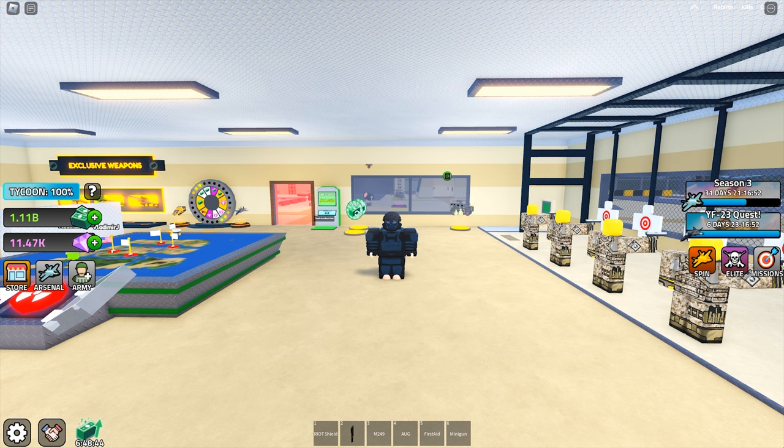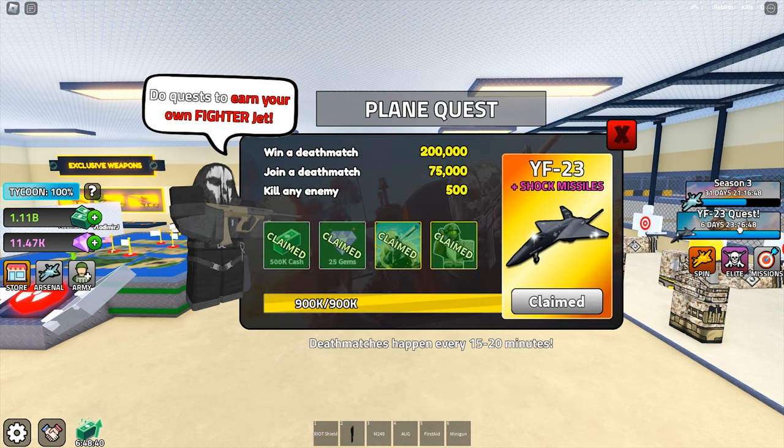What's up everybody, welcome back to Casual Lad. We have a new plane in Military Tycoon — it is the YF-23 jet, and it boasts features like disabling shock missiles. I have no idea what it is, but we shall see later.